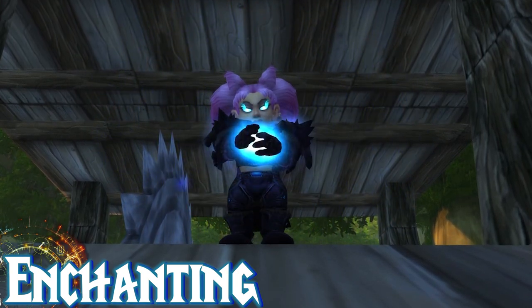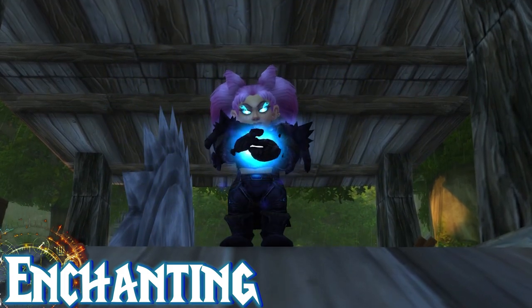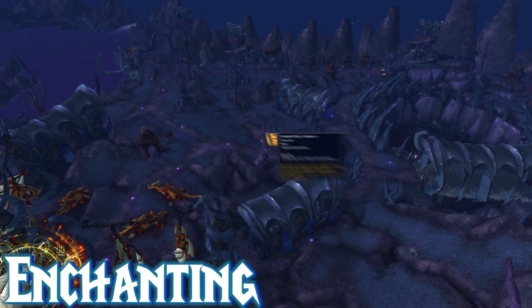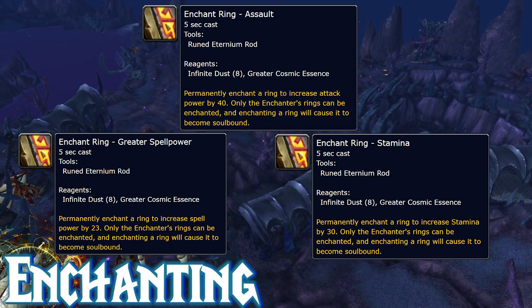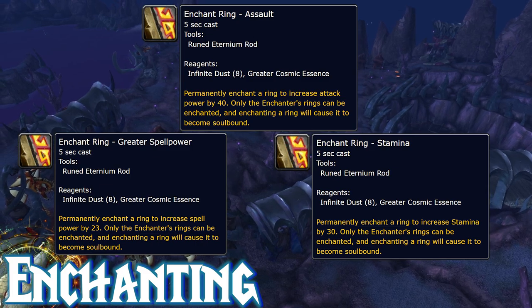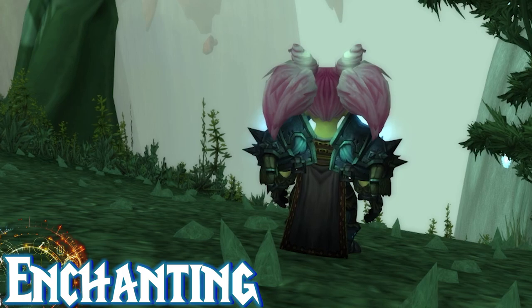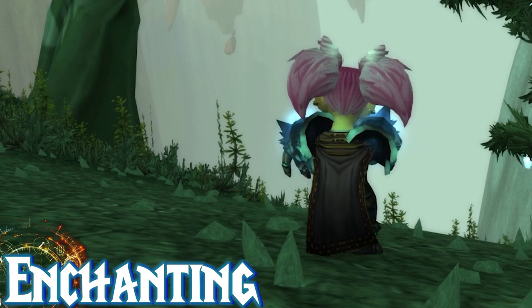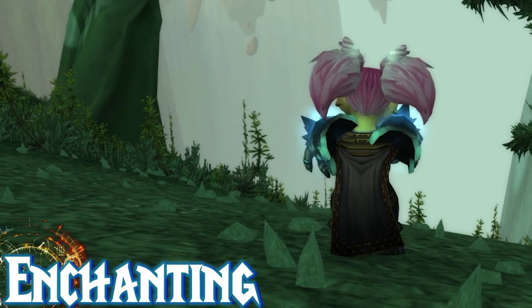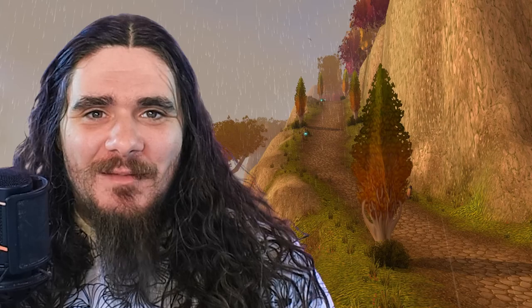Finally, we have Enchanting. Enchanting is already an absolute monster of a gold maker, and now you have vellums for sellable enchants. For your profession bonus, you get new ring enchants — you get two of these, and they're very comparable to the stats of the rest of the profession bonuses. Enchanting is definitely viable in raids and in arenas, but the stats from Jewelcrafting and the activatable Engineering items are just too good to pass up.